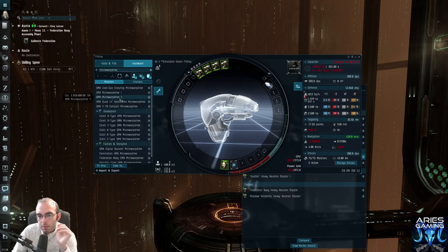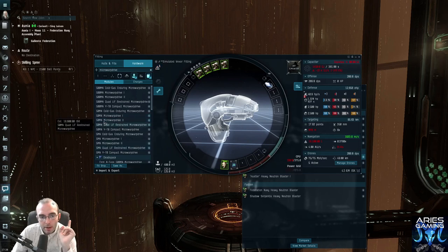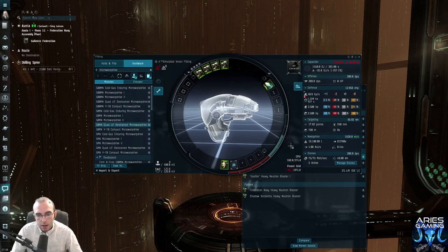A 5MN MWD makes my maximum navigation speed go from 243 to 436 meters per second — that's not very fast in Eve. I don't have enough power grid to fit the next bigger one, so I'm going to untick the filter and grab a 50MN. There's 5MN, 50MN, and 500MN. I'm going to go for the 50MN and use the restrained meta version, which is a really good one. This allows me to go 1,600 meters per second — a lot better for closing on targets.